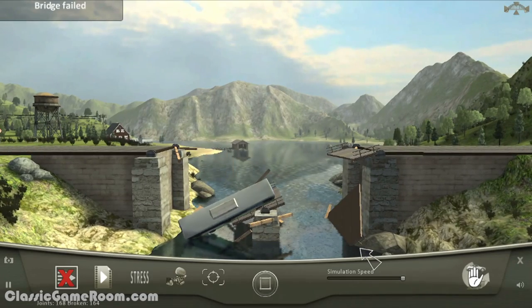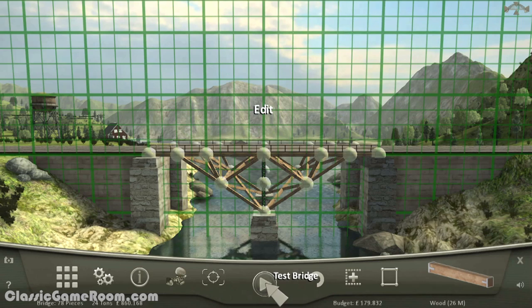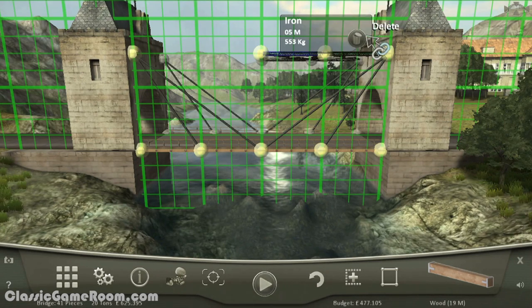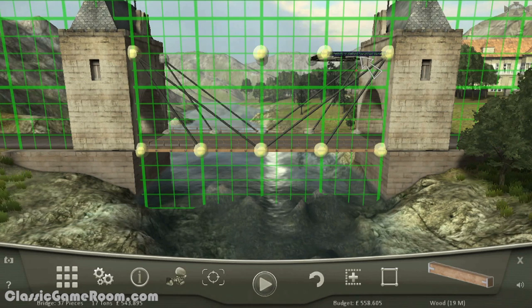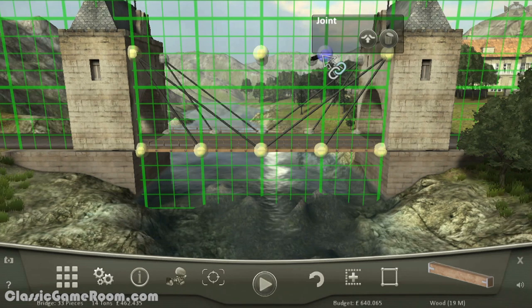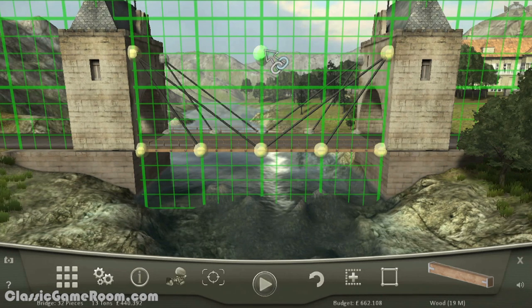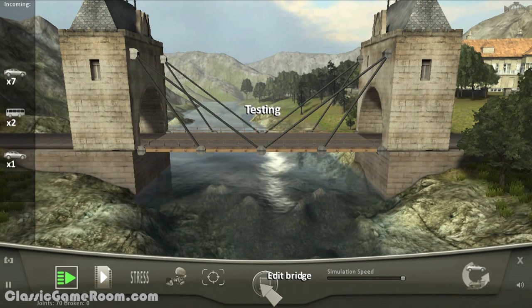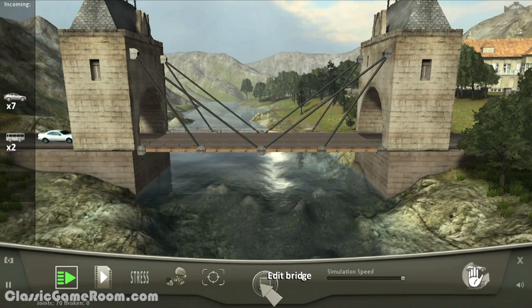It doesn't take a degree in engineering to see that the actual physics are rather suspect. The act of constructing the bridge is fairly straightforward, though, with everything run by pointing and clicking nodes and joints on the grid. When you actually begin the simulation, your creation is subject to settling, which can cause immediate strain on the supports before being crossed over by any number of cars, buses, trains, and whatnot, each with different weights and speeds.